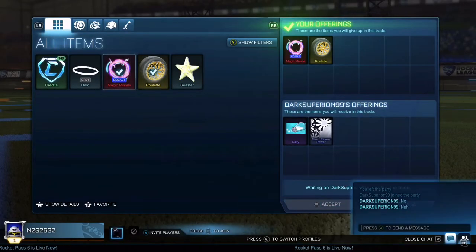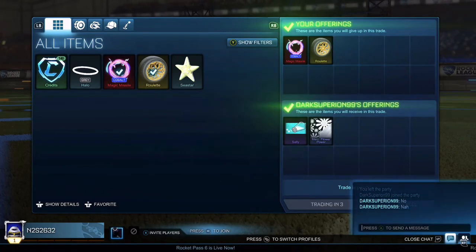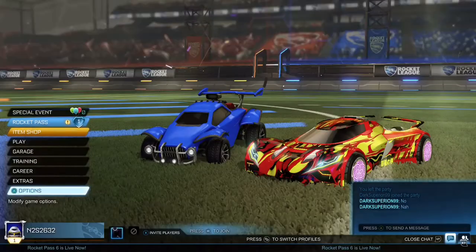In this trade I managed to buy a non-great very rare and a non-great rare for an exotic wheel and a cobalt magic missile. This is really good because I struggled to get 50 credits for either of those items, so obviously getting the equivalent of 110 credits is really good there.